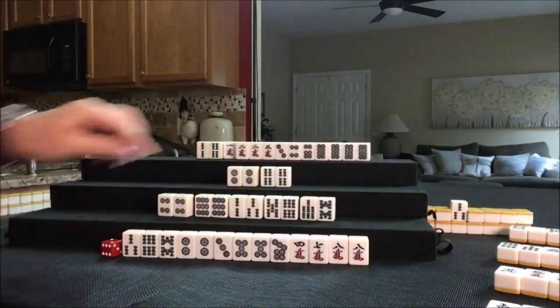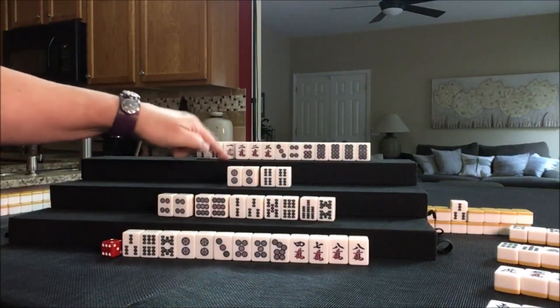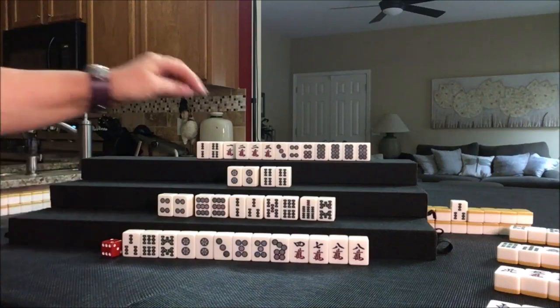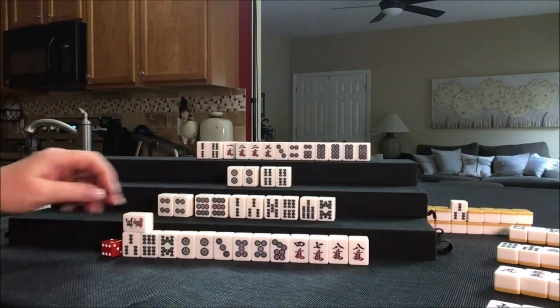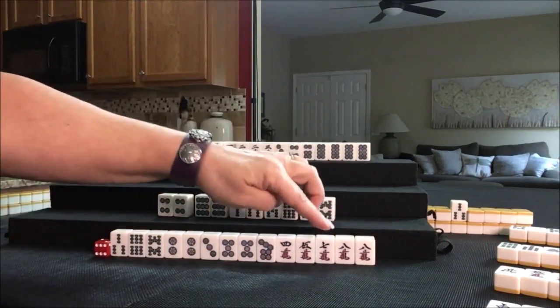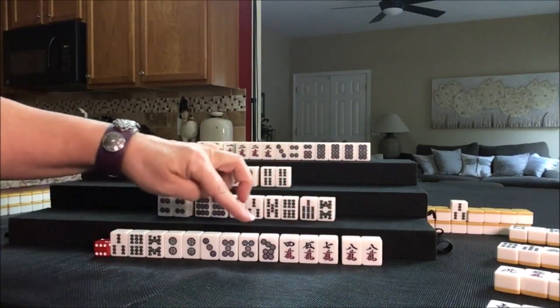We're going to draw down here. Now this player needs that 1, but you cannot chi from the player across from you — you can only chi from the player on your left. So let's draw. Five crack — okay, we have chi potential there. Pair, chi potential, chi potential.